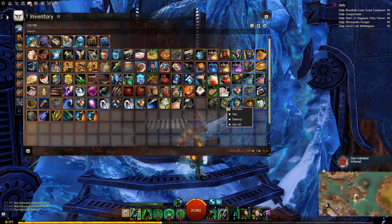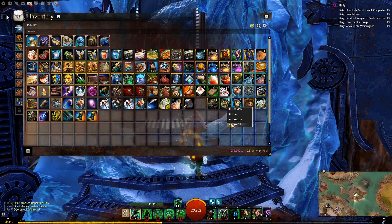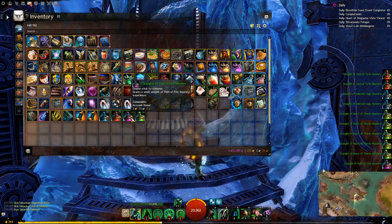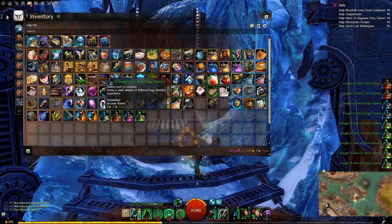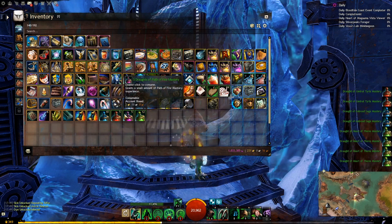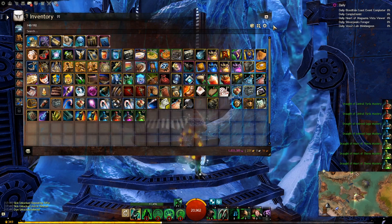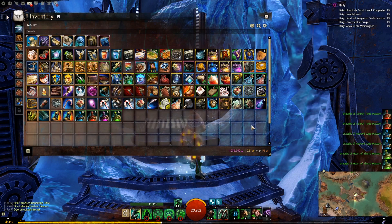We have the Black Lion mastery box. From it we got 12 Heart of Thorns mastery, five Path of Fire, five Central Tyria, and 10 drafts of Ice Brood. The only good thing I've just noticed is that these sell for 50 silver each, so I'm going to probably sell those and keep the Ice Brood. That's about five gold — so that's 11 gold I got from that.